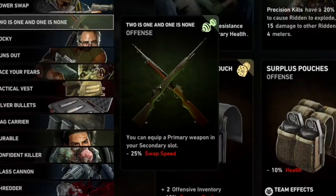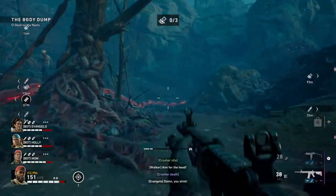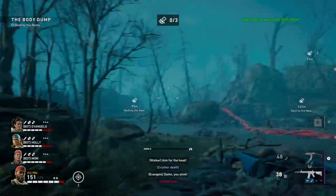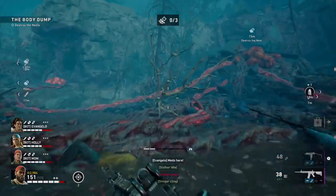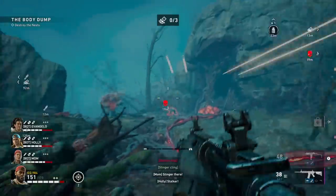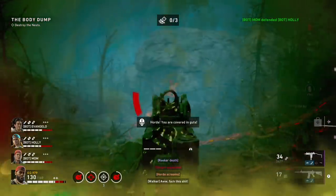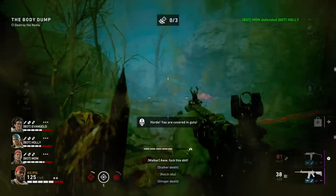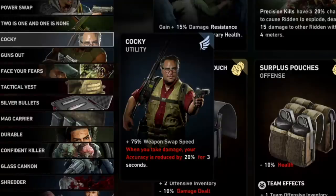Next card is 2 is 1 and 1 is None, which immediately increases your DPS output because now you can use two primary weapons. Please make sure you are not using Assault Rifle with LMG class, as these share the same ammo type and you'll run out quickly. Use SMG with shotgun, shotgun with assault rifle, or SMG with assault rifle — it depends on your preference.